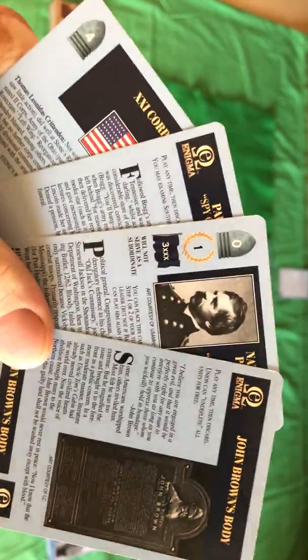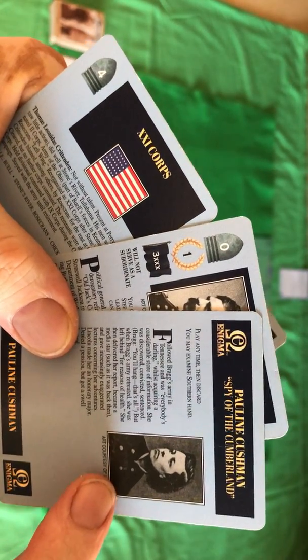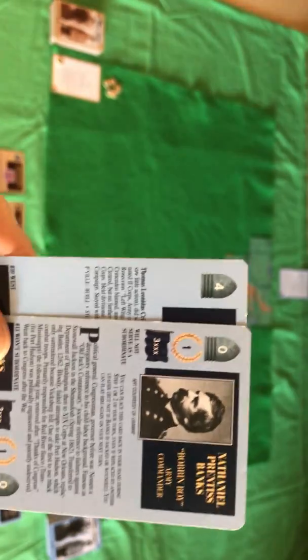He's drawn one enigma card - John Brown's Body, which enables you to undeplete all your units at the end of turn. You've got Pauline Cushman, Spy of the Cumberland - you can use that to examine the southern hand at any time. Then he's got the 21st Corps, a decent strength unit, and Nathaniel Banks. He doesn't have any fighting strength and an initiative of one, but not initiative of zero. He will not subordinate so he won't be able to go under Sherman or Grant, but he can command three corps himself.